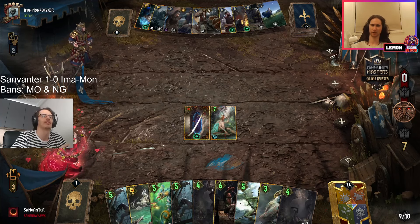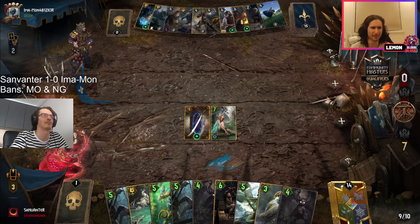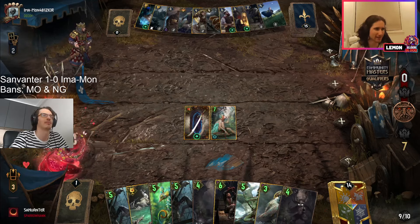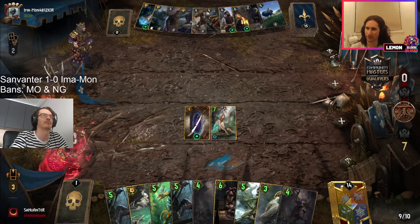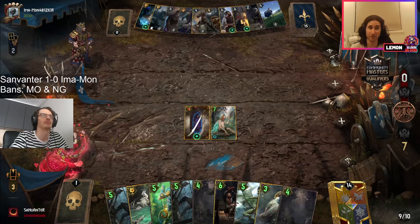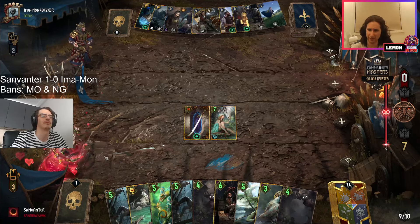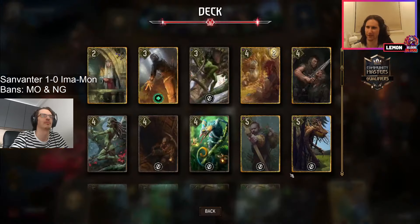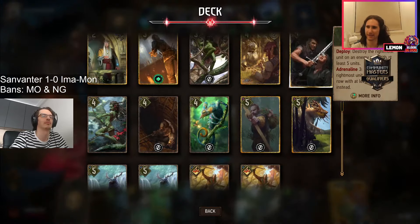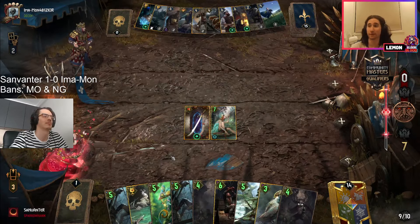We did see last game the Erland got quite big — I think it went up to even 14 power or something just as it came into hand. So depending, you might even just be able to get it out of basically any Shiru range, especially since you'd expect one of the leader charges to be locked up for the gray here in this harmony list.